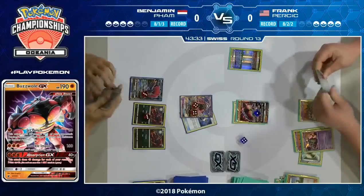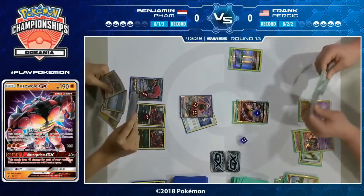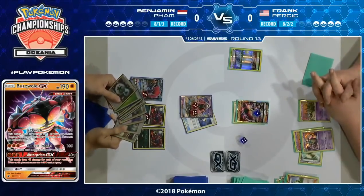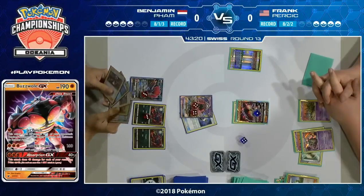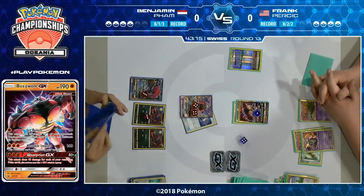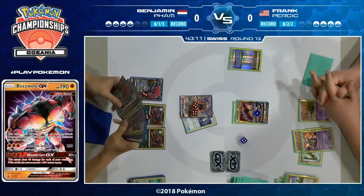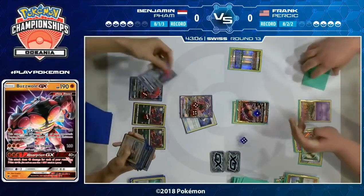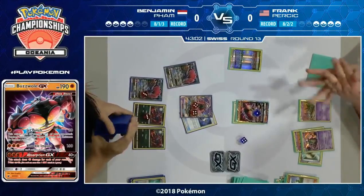Benjamin for his part actually drew an Evo Soda, which is just as good as drawing a Zoroark GX — he'll be able to evolve that Zorua into a Zoroark GX and start trading, hopefully finding a better supporter. He's still going to have to find that Field Blower, of course. But it's nice to evolve right now and just avoid being knocked out immediately by the Jet Punch. Benjamin's really eyeing up if he can find an Energy card to do something to this Buzzwole and make it feel on edge.